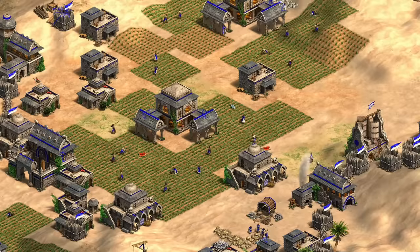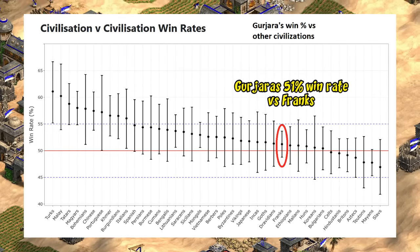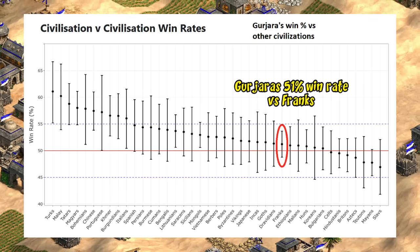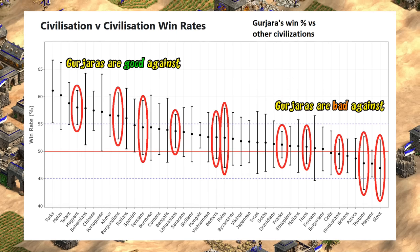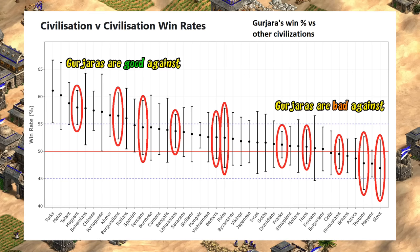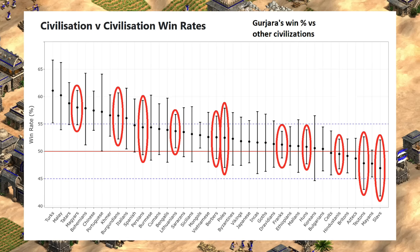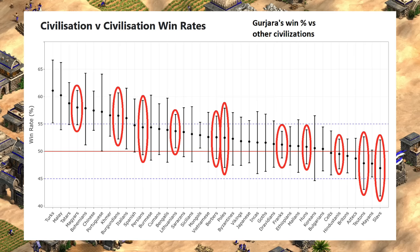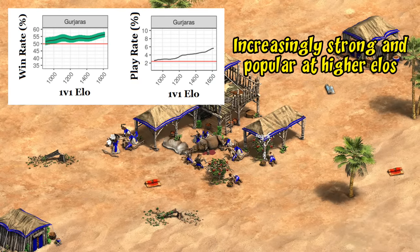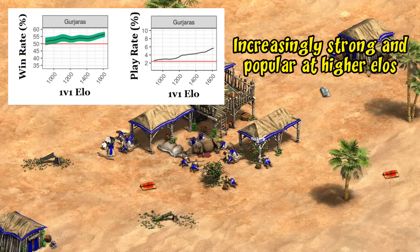It's tempting to assume this is just them beating up on Franks and other cavalry civs, which are especially popular at lower elo ratings, but the stats don't really support that narrative. Against Franks they only have around a 51% win rate, so it's not a particularly good matchup despite the obvious advantage a camel civ should have against a knight civ. Highlighting a sample of good cavalry civs, I don't notice an overwhelming pattern that Gurjaras are especially good against them — in fact some of their toughest matchups are against civs that often use a lot of stable units like Slavs, Teutons, and Hindustanis. They seem to be able to handle just about anyone. Another interesting pattern is that they improve at higher levels of play, similar to the Chinese.